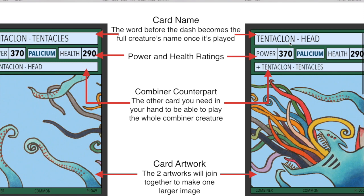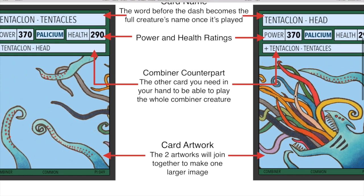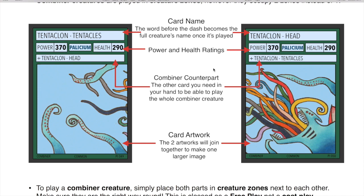We've got all the parts of the combiner creature here. We have the card names at the top, then we've got the power and health ratings. Then, instead of having stars like a normal creature, you have the combiner counterpart, which is the other card you need to play the card. You can't just use any random mashup of two combiner cards — you have to have the correct one. Tentaclon Tentacles is the name of this card, and the corresponding card that goes with it is Tentaclon Head. Their power and health is normally higher than standard creatures because they take two cards, so they're going to be bigger and harder to play.